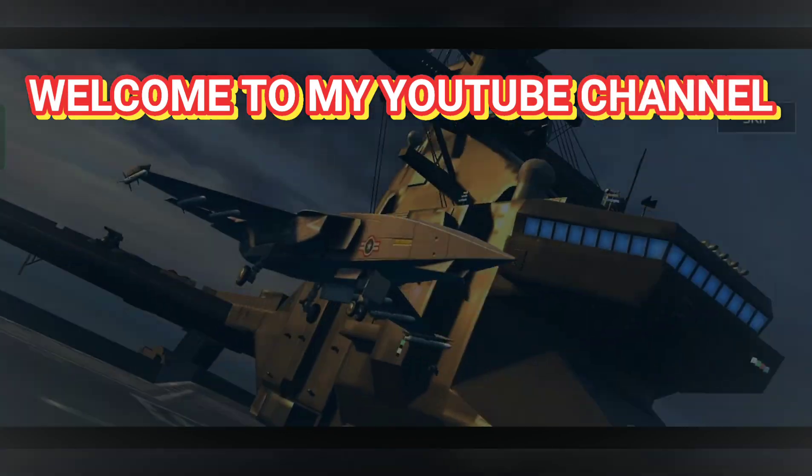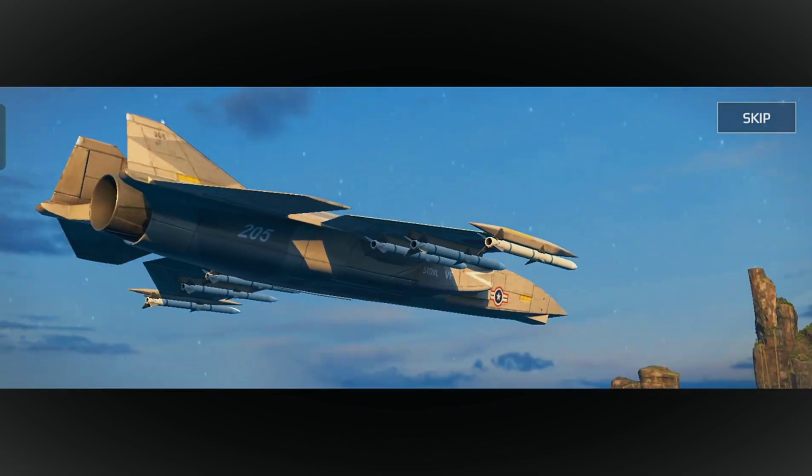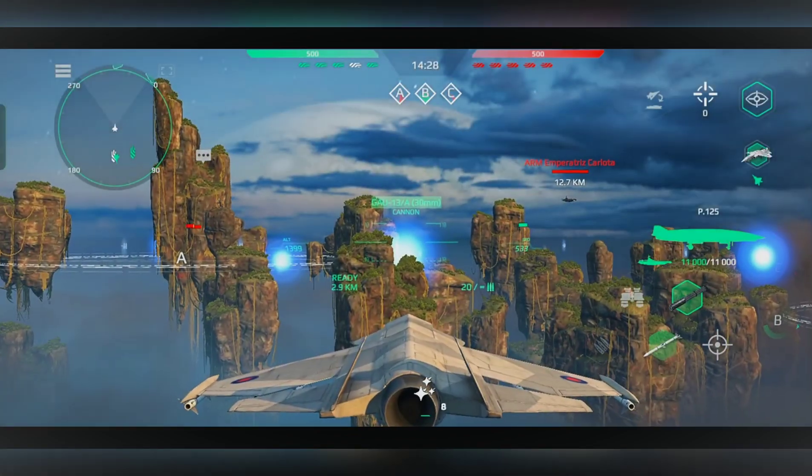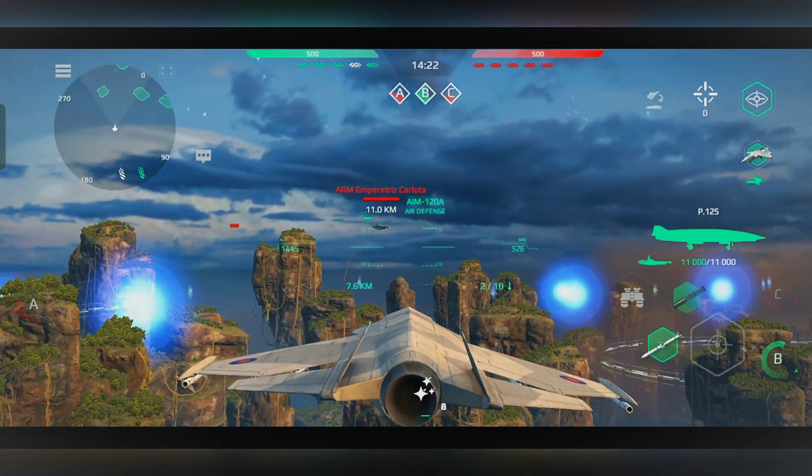Heading 3-4-0, go ahead. Deny enemy advantage of access to electromagnetic spectrum. Distance 5-2-0, the enemy is increasing speed, ready to fire.